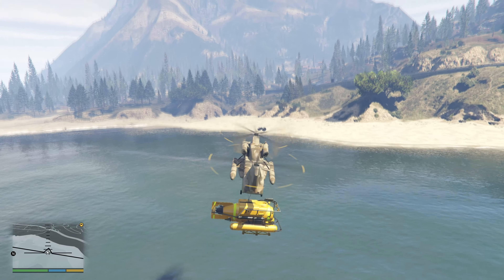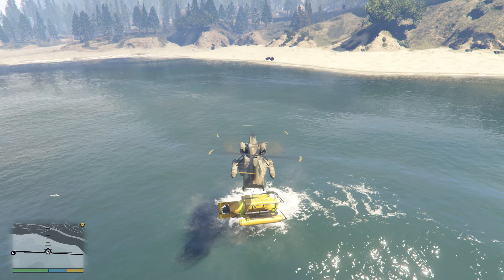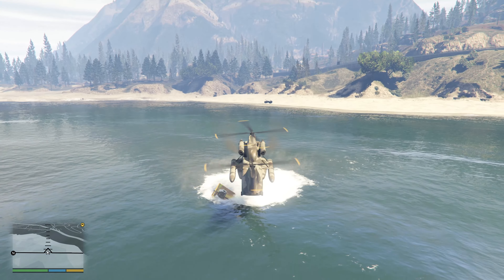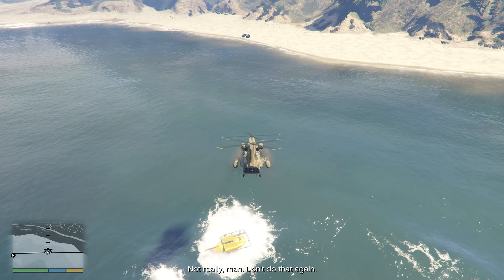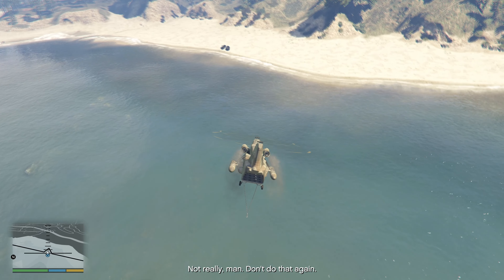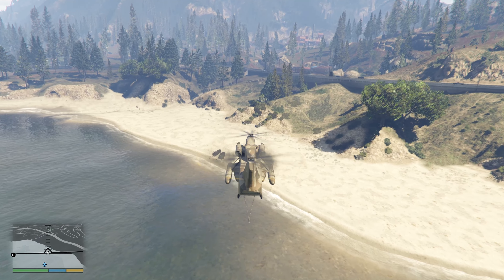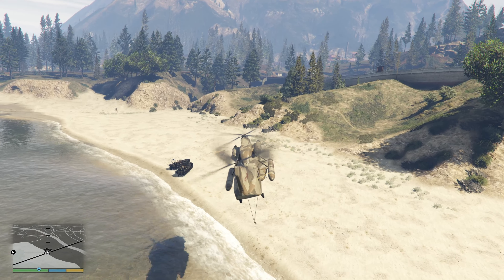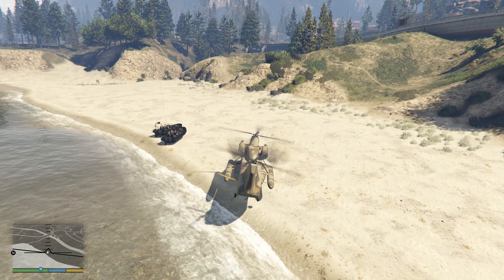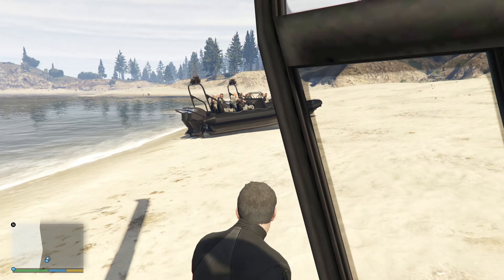You need to break your sub off using water while also keeping your view on the dinghies. The best way to do so is as shown, however I suggest practicing this beforehand since we will face a real life hour's worth of breaking the sub off with this method. It isn't really fun if you screw it up 45 minutes into the task. Don't break it off too far from the beach since there is a fail range around the sub, but you need to fly to the beach and kill all the enemies inside one dinghy.